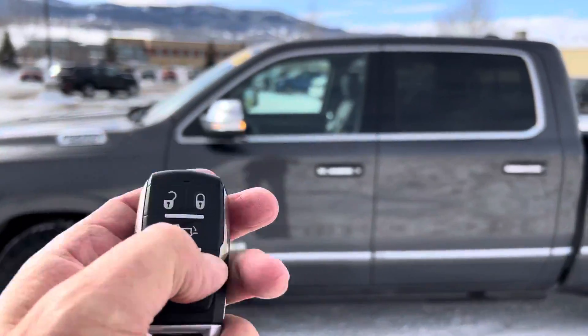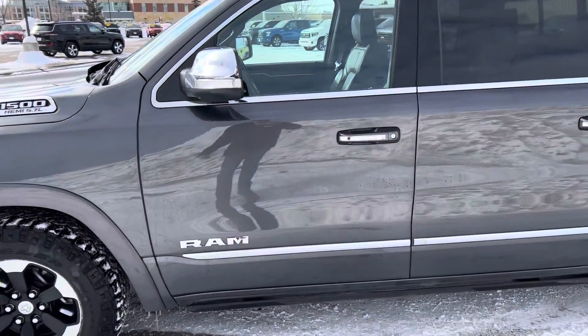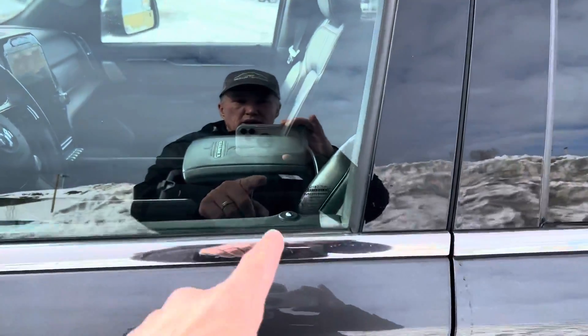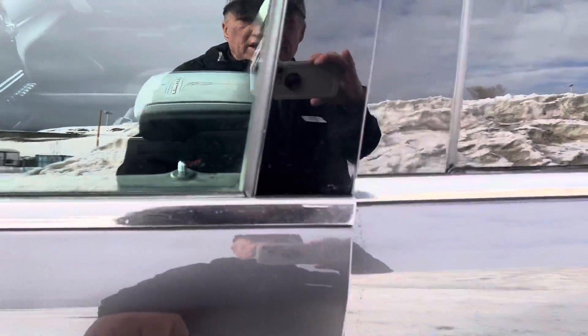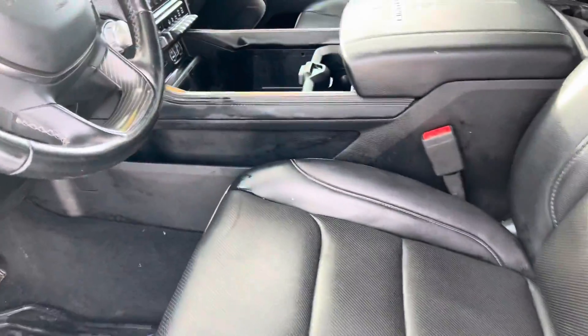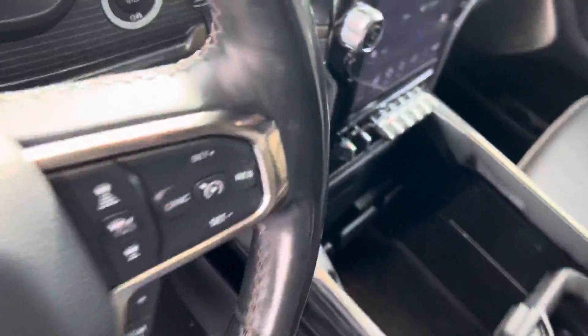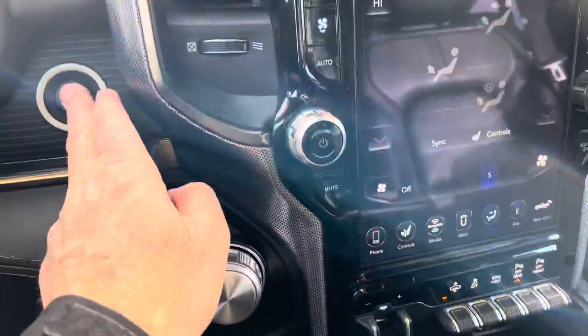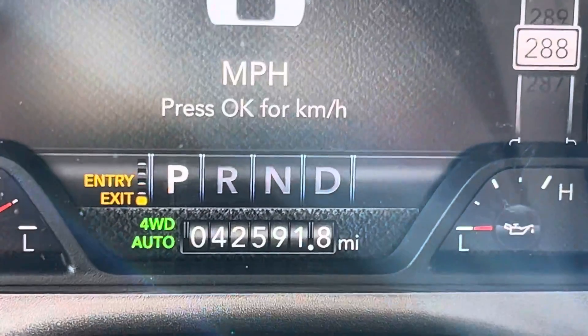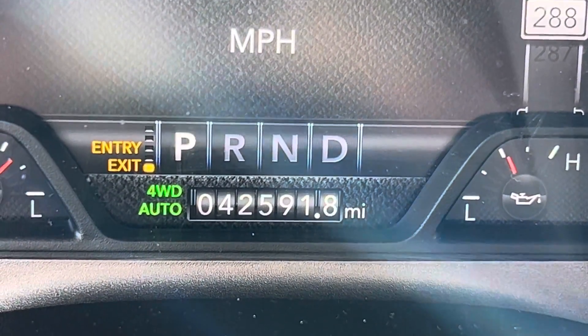Remote start, of course. And then lots of neat amenities — there's the proximity entry. All I got to do is put my hand in there. Power deployable running boards, power seats, Limited interior. With the remote start, you need to press that to get yourself full functionality. There's your miles, guys: 42,591 and some change.